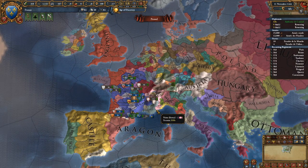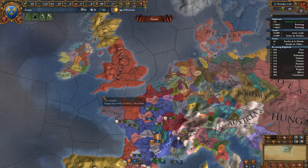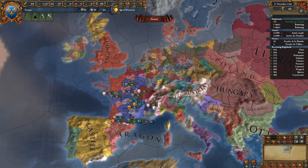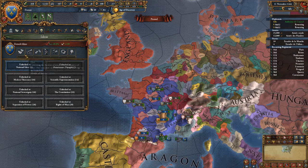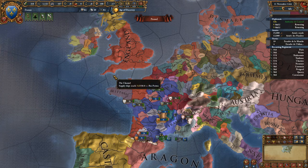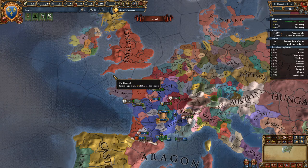France does not have unique government reforms, so if you want to be historical go heavily for absolutism — French kings were known as absolute monarchs. France has a lot of events giving good advisors and free development in Paris. When the Renaissance spawns it's not a bad idea to develop Paris to at least 30 to get the age bonus, then slowly work it towards 50. France is relatively simple — once you win the war with England you're super strong, kind of like the Ottomans of Western Europe. Once you hit Elan stacked with other military bonuses you can beat almost any army. Hopefully you guys enjoyed this — please like, comment, and subscribe.